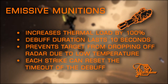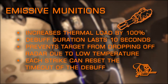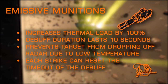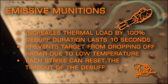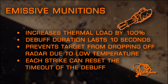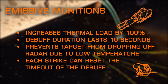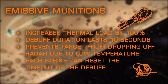Emissive Munitions is exclusive to multi-cannons in this category, and is an excellent counter to stealth ships that run cold or deploy heatsinks often. It also doubles the thermal load generated by the hardpoint it's applied to, which is quite minimal on kinetic hardpoints to begin with. Each strike has a chance to apply a debuff that forces the target's heat signature to go way up without changing their heat levels, keeping them on radar throughout its duration even when heatsinks are deployed or silent running is active. Each strike has a chance to reapply the debuff and reset the timer. Contrary to some rumors, this experimental does not aid, counter, or improve the standard gimbal and turret wobble whatsoever.